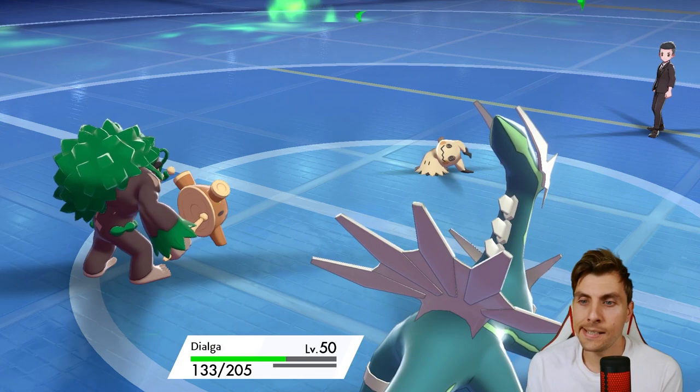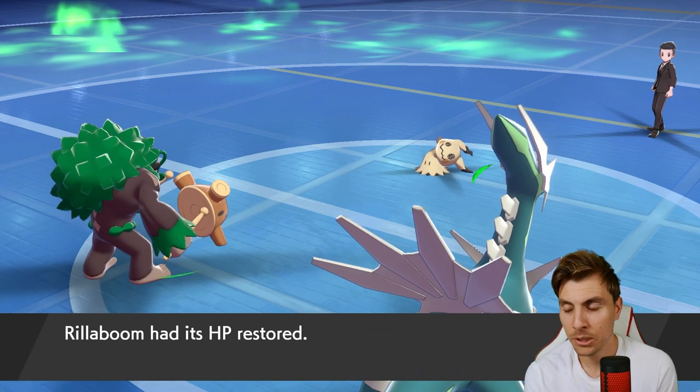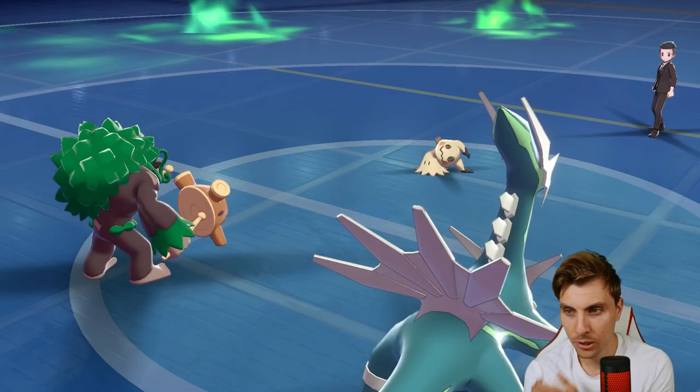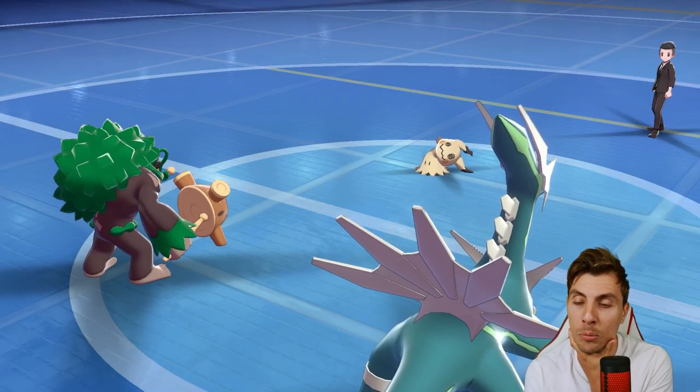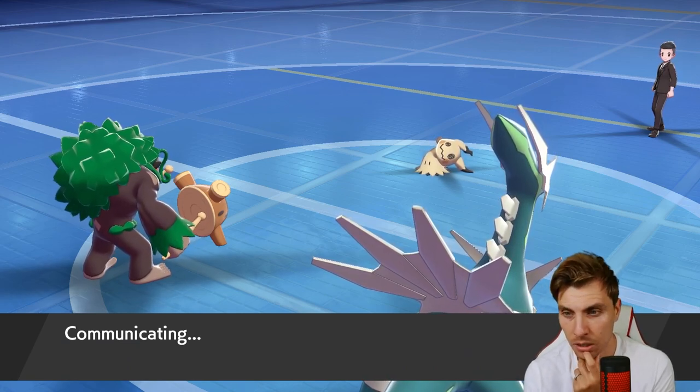Urshifu is the next big problem, but a Flash Cannon and a Grassy Glide or Wood Hammer should be enough to get it, and there are enough Trick Room turns left. Wood Hammer is probably better now - yeah, Wood Hammer!